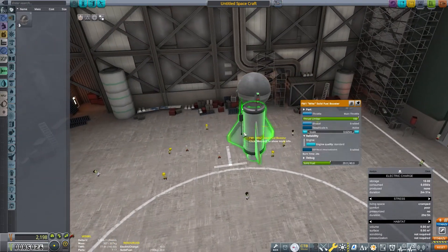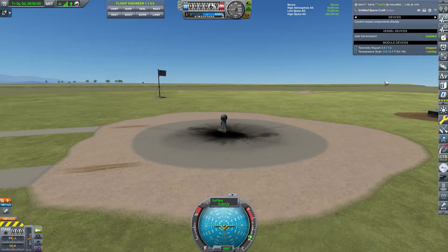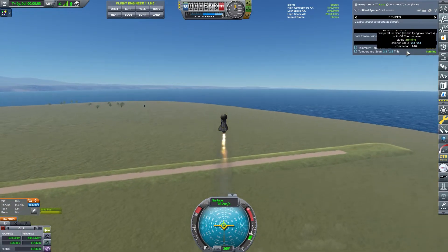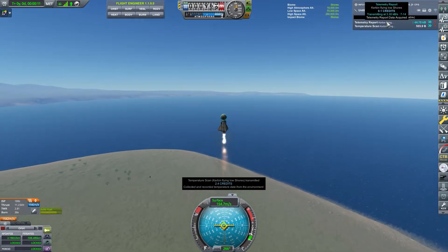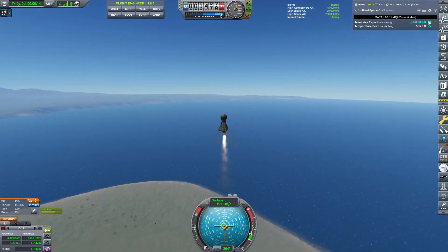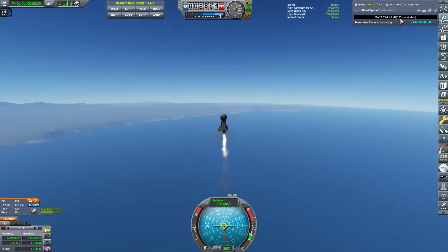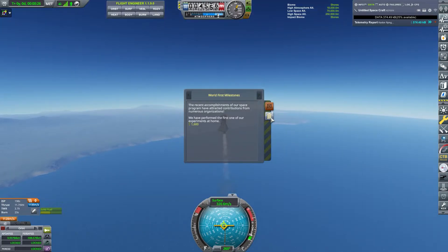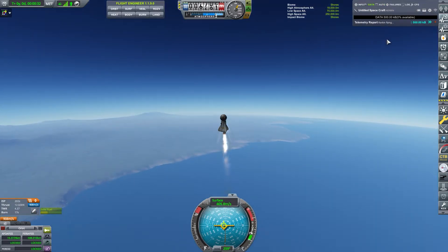Let's go into the Vehicle Assembly Building — here we are again. Temp scan on. As soon as that finishes I'm going to trigger TM report. Now our data available is going down — I want to stop that just long enough for that to transmit, because now we're collecting data faster than we're transmitting it. Contract complete for transmitting that experiment.